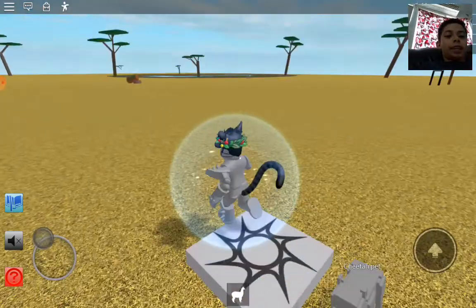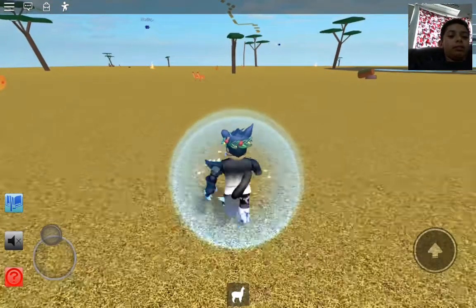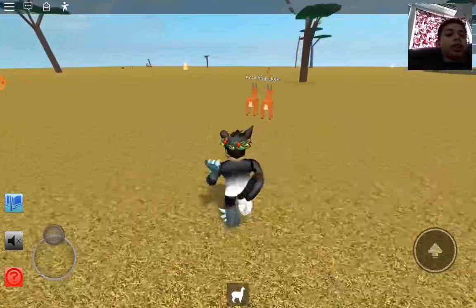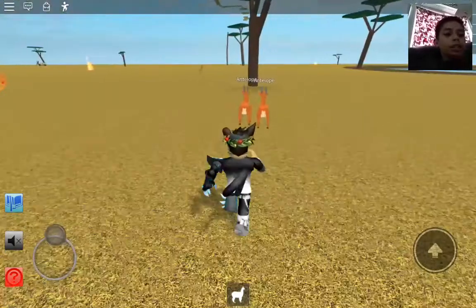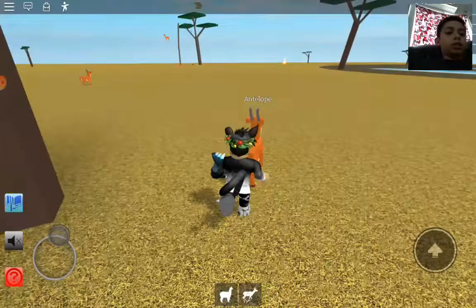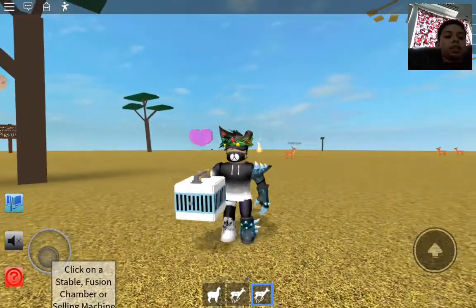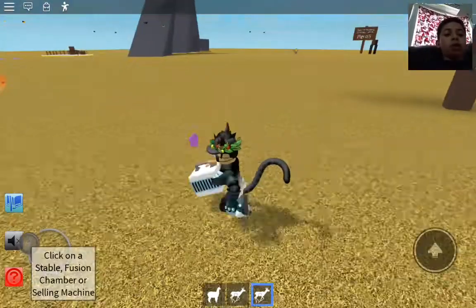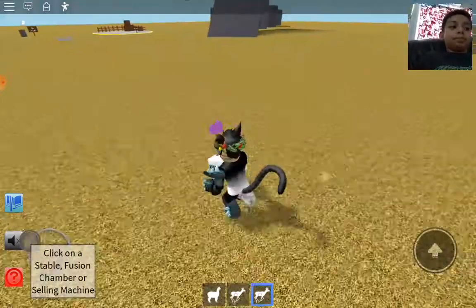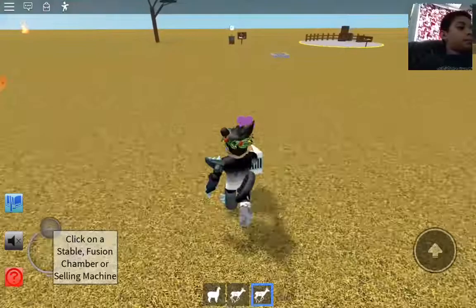Once you're in the Wild Savannah zone, just run around until you see an antelope. With Super Run you're much faster than it, so you can chase it down and grab it and put it in a box — even though the box is way smaller than the actual antelope. Logic!